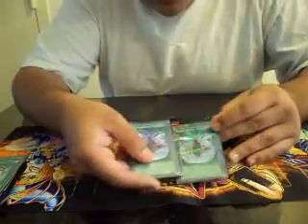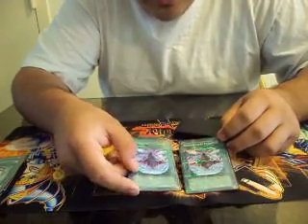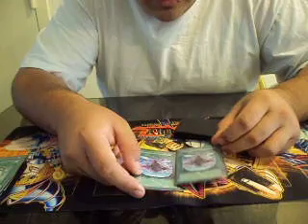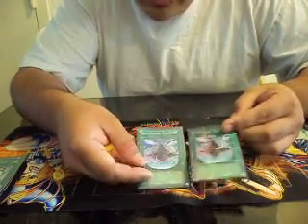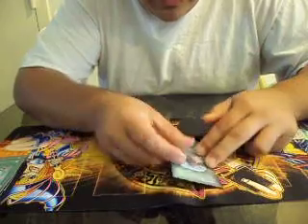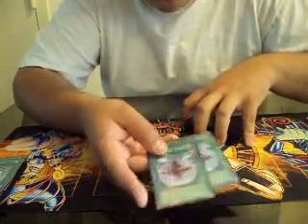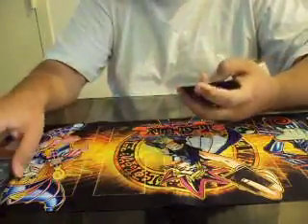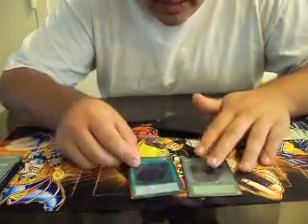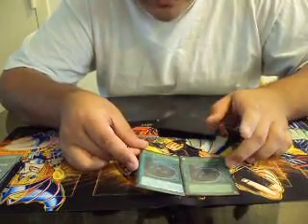Double Dimensional Fissure — a really good card this format. It removes their graveyard fodder for Master Hyperion, their Twilight cards, their LIGHT monsters, and just any deck that relies on the graveyard. Fissure is perfect. Double MST — I don't like three and I hardly play MSTs, I always side them out, but MSTs are still good.